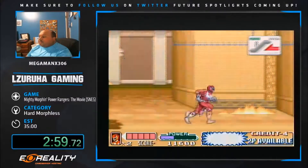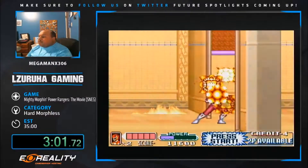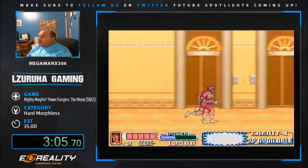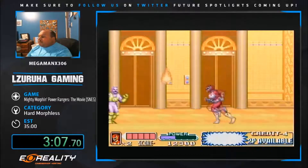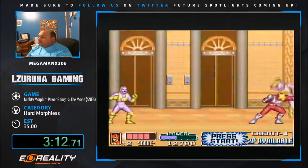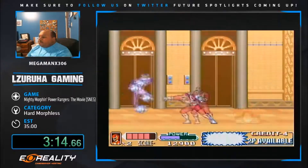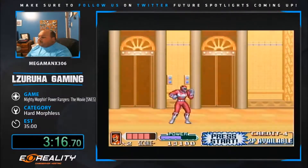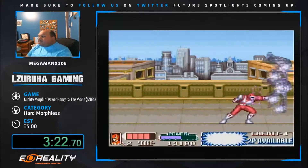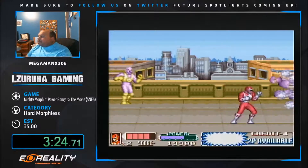Adam's similar to Rocky but his power axe is not as strong as the power sword and has a shorter reach. Kimberly and Aisha may be the fastest unmorphed, but they're also the weakest - weaker than Billy even - and their morphed forms are lackluster. Aisha's power daggers have super short reach, as does Kimberly's power bow.